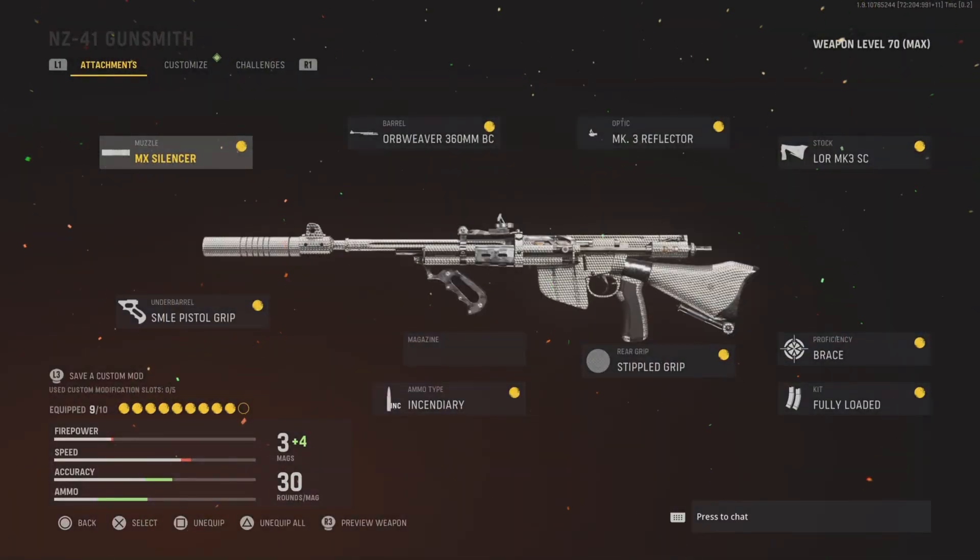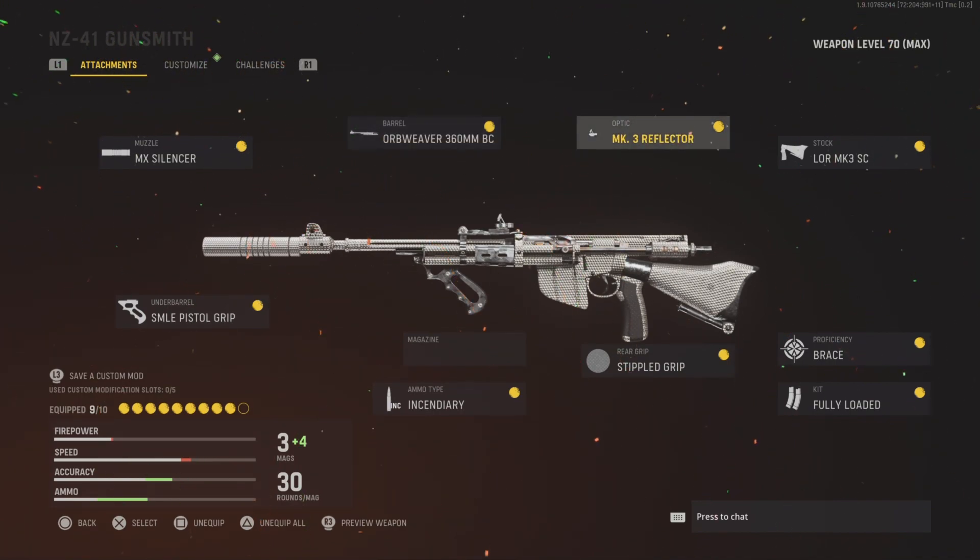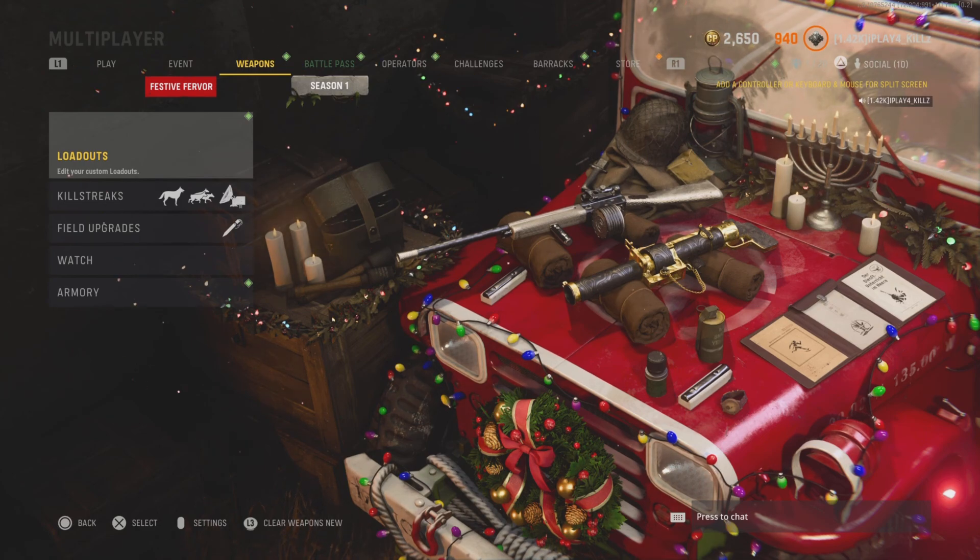Obviously we're using the NZ-41. Attachments are the MX silencer, pistol grip, incendiary rounds, 360 millimeter barrel, MK3 reflector sight — it's a little bit different — stipple grip, MK3 stock brace, and fully loaded. This gun is actually really good in hardcore, but yes our teammates back out. Stay tuned for the gameplay, I appreciate all the support guys, deuces.